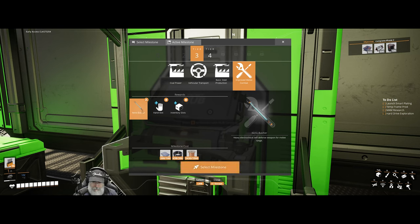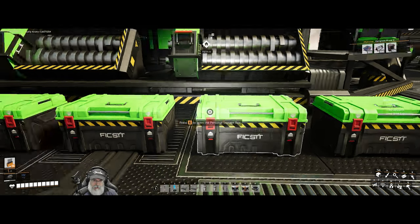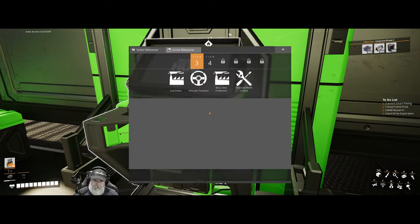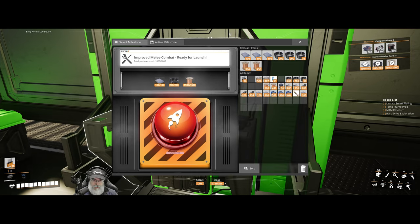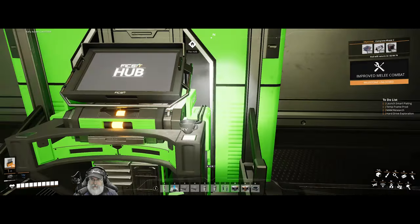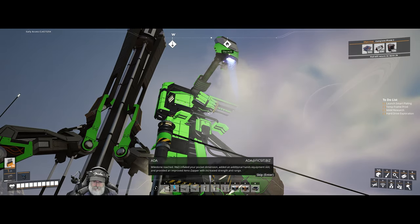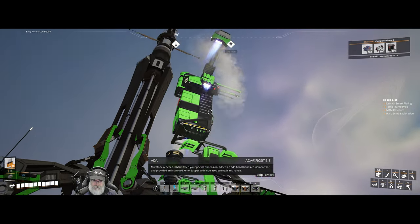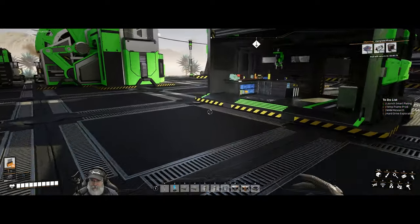We can do basic steel and we can do improved melee combat - the Xeno Basher. Because I even plan on doing a little bit of exploration in this episode, why don't we do this one right now? I have all of that stuff and we can get the better melee weapon. Milestone reached: R&D inflated your pocket dimension, added an additional hand equipment slot, and provided an improved Xeno Zapper with increased strength and range. Hot damn.